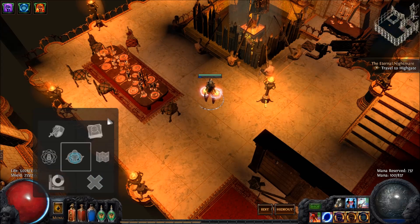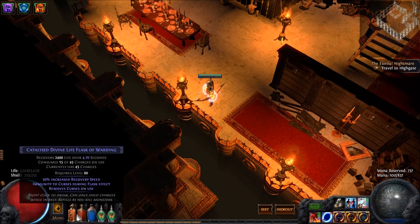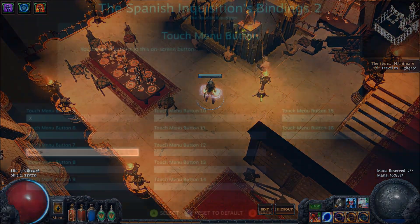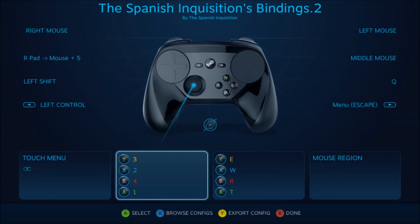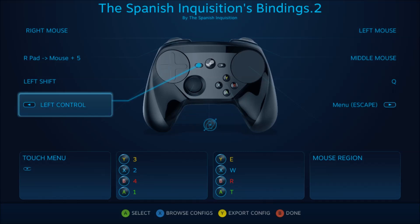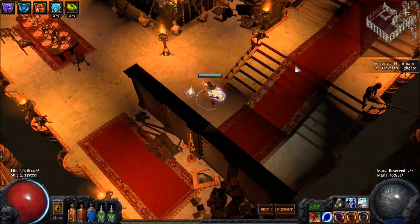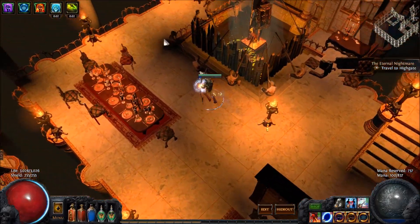I also have my map overlay there. For all my potions, I just have them set to keys 1, 2, 3, 4 on the keyboard, linked with the left joystick — the only joystick. I have it set to a button pad style, so pressing down activates potion 1, left is potion 2, up is potion 3, and right is potion 4. For potion 5, I have it as the left bumper. I use that just for a quicksilver, so when I'm running around it's very easy to quickly do that.